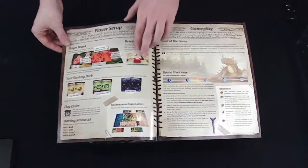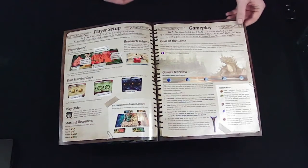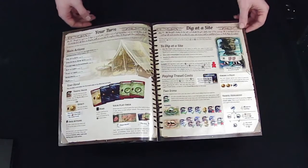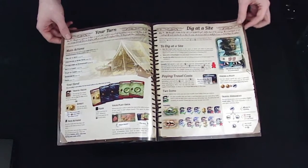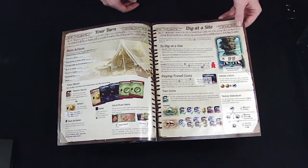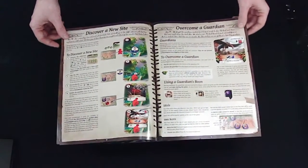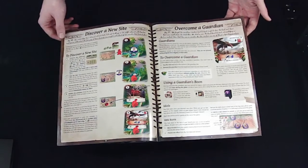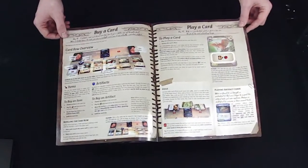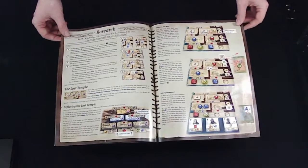Then how to set up your player boards and cards. Looks like it has a quick overview of the goal of the game before it actually goes into how to play. Looks like you've got main actions, stuff in your hand, then it goes over the different actions in detail. Continues on with clear, concise pictures and a lot of detail in each step to fully explain what they mean and what you're doing.